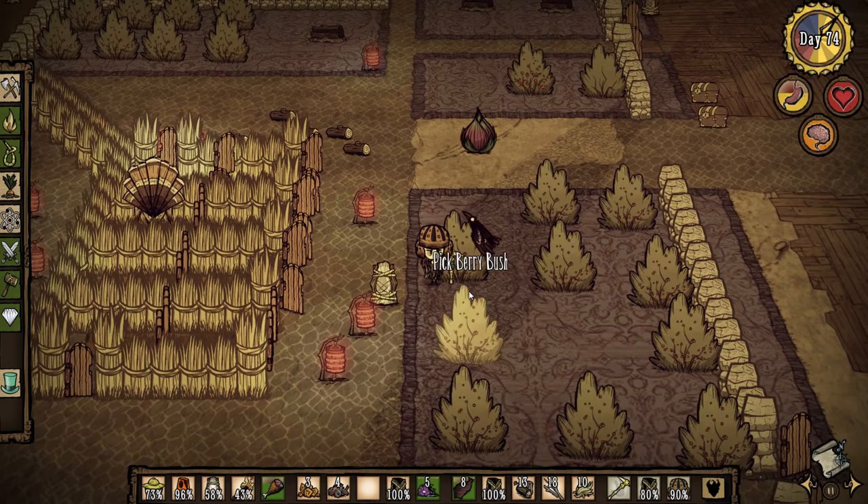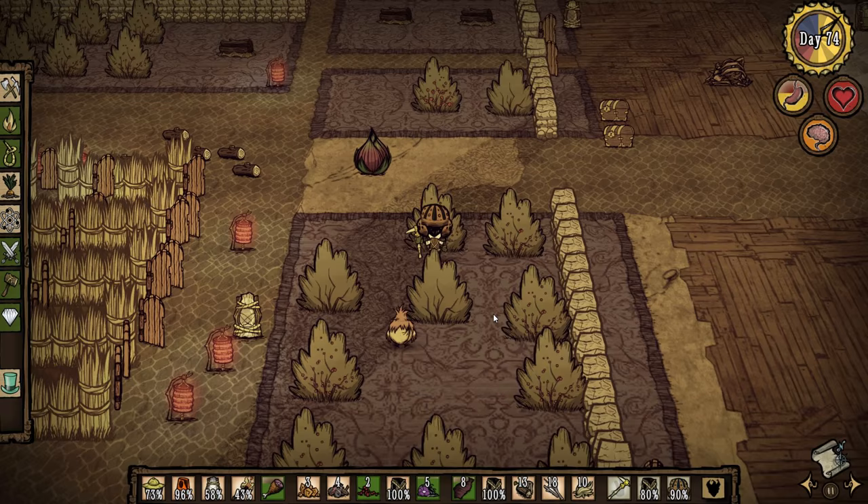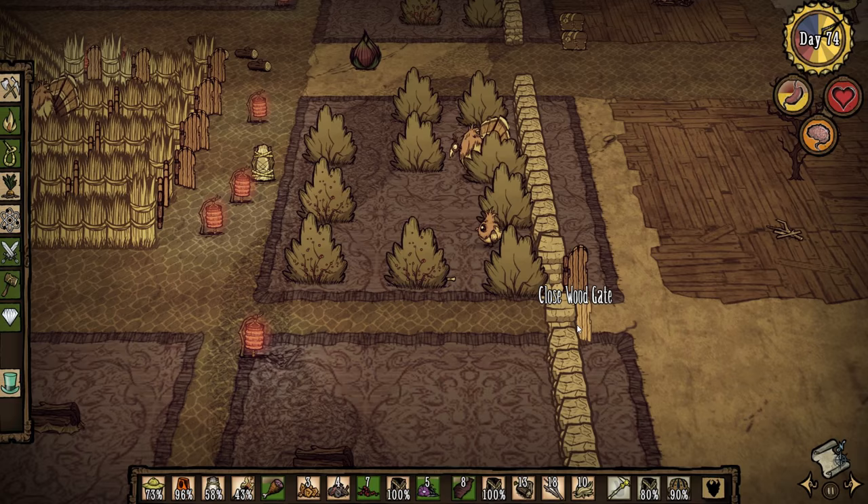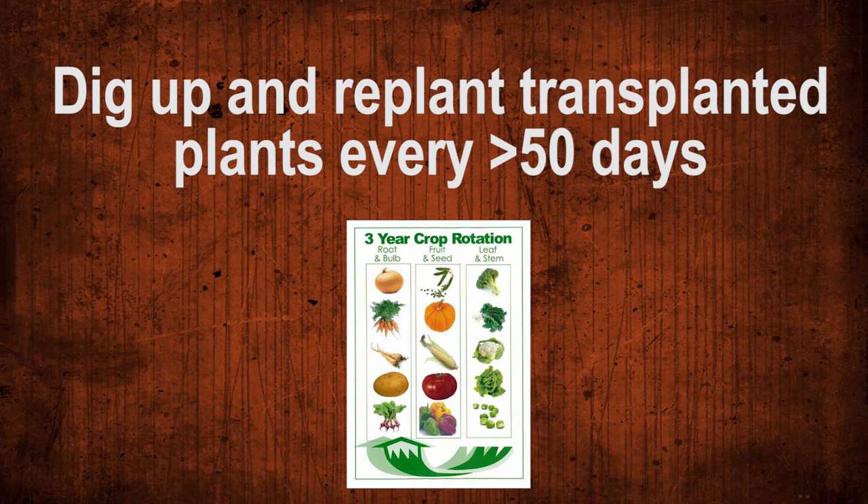Number two is going to be focusing on actually playing the game. So after you've started the game, let's say you left all the settings at their default — well, now you're going to have to deal with disease. When you dig up plants that makes them susceptible to disease, but you can prevent them from developing disease by simply rotating your crops every 50 days or less. That is the best way to ensure that you don't have an issue with disease popping up.